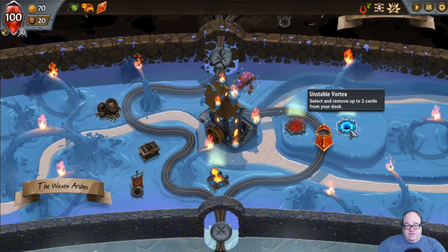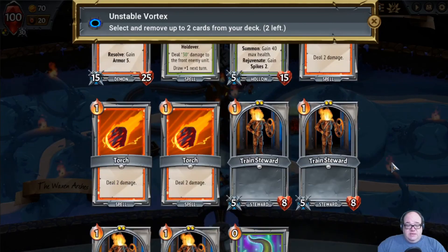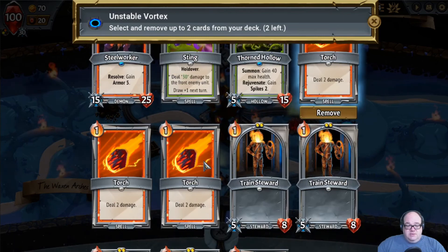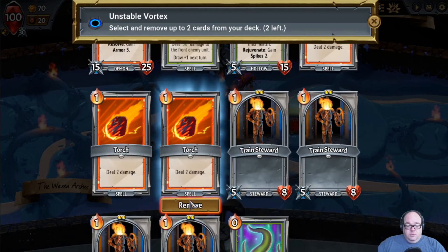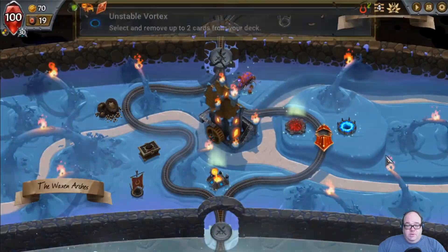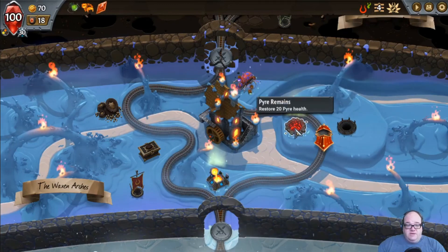I don't have to pick just one. I'm going to do this just in case I only get to pick one. So we're going to cut a torch and another torch — remove, remove — because we have such good damage spells, now we want to get them more often.